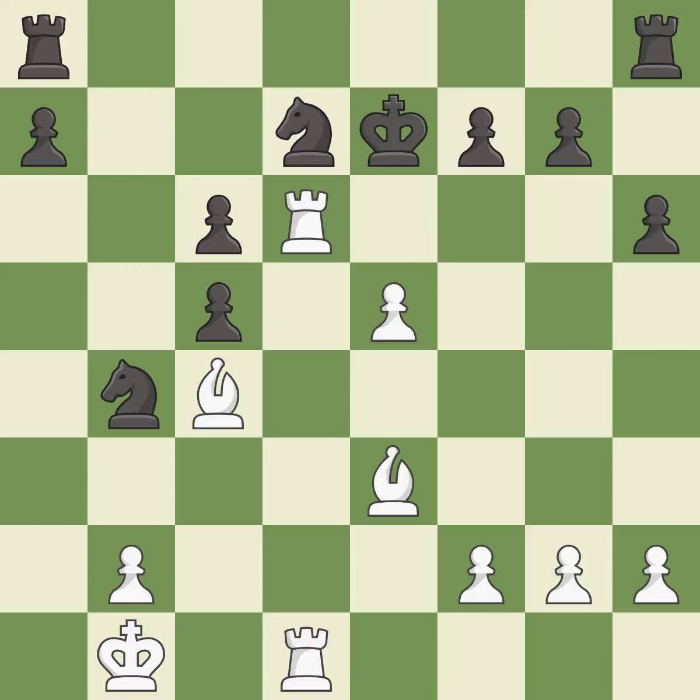This doubles the rooks onto a single file, which allows them to team up to create threats. This is the only move that works — it is a great move. This protects an under-defended knight that is under attack; it is best. This captures a vulnerable knight; it is best.